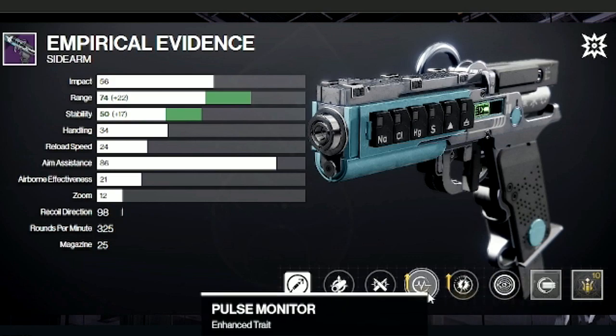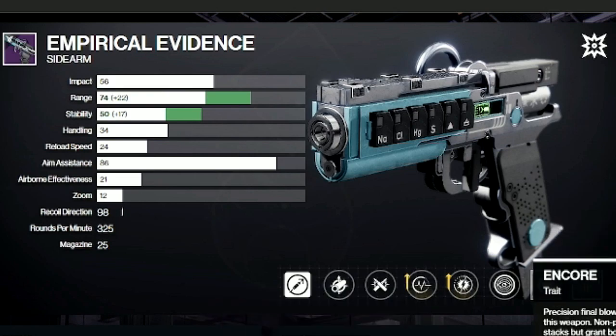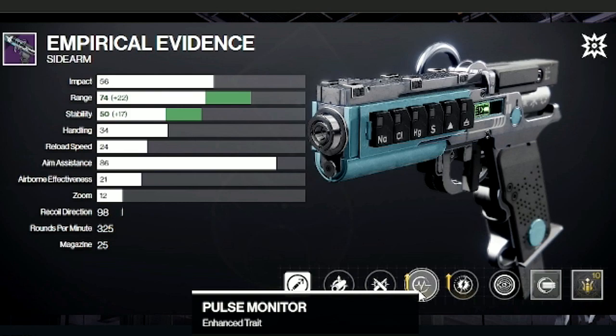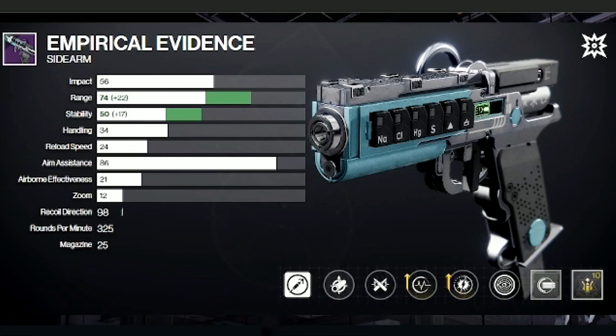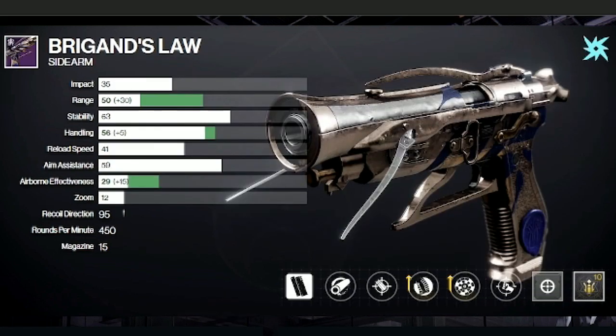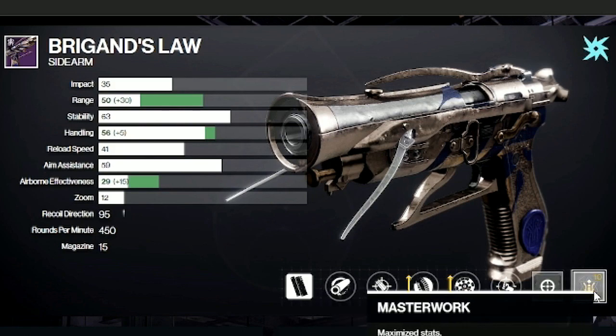Pulse Monitor — you can go Perpetual Motion or even Encore, but I'm going with Pulse Monitor when I get the chance. Ricochet Rounds, Small Bore, and a Range Masterwork for Briggans Law.